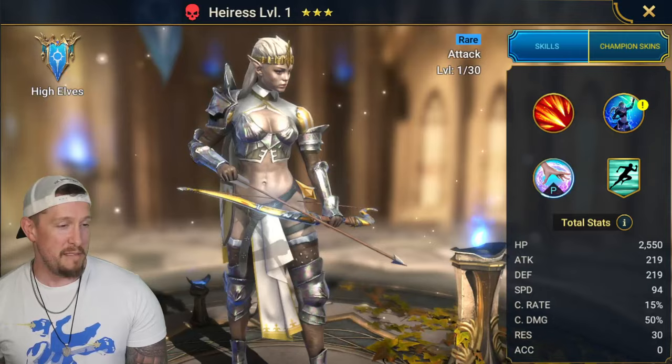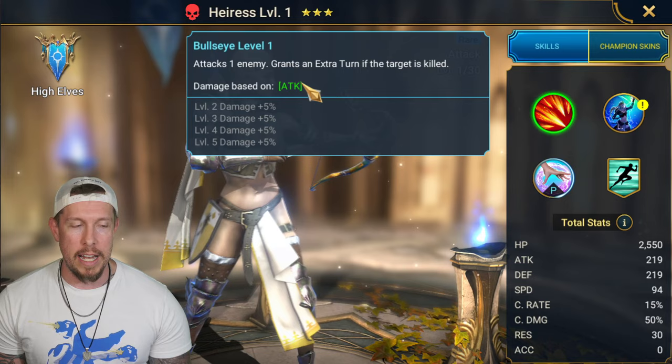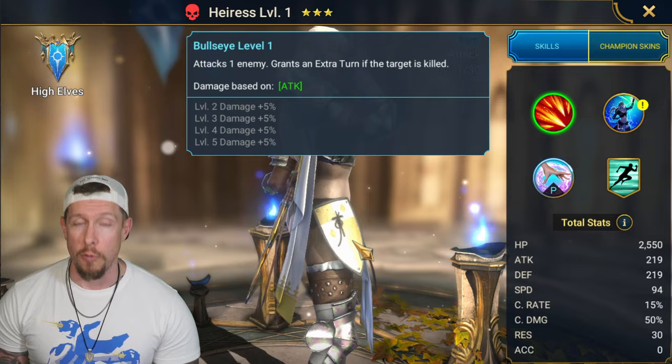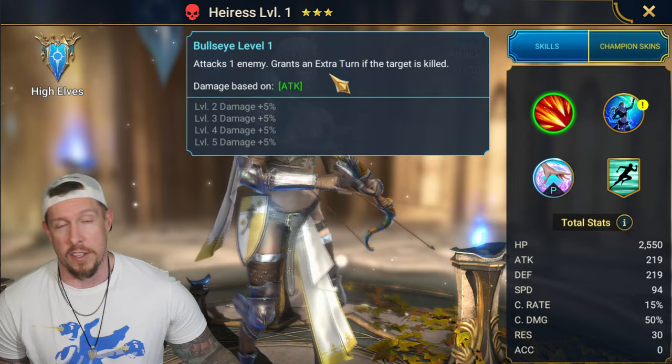She's a rare attack champion. Her A1, Bullseye, attacks one enemy and grants an extra turn if the target is killed. It actually has decent multipliers - a 3x multiplier on that A1, so not too bad for damage. In rare-only secret rooms or in Faction Wars, you'd be surprised how many opposing champions she's killing and getting that extra turn, which is really nice.